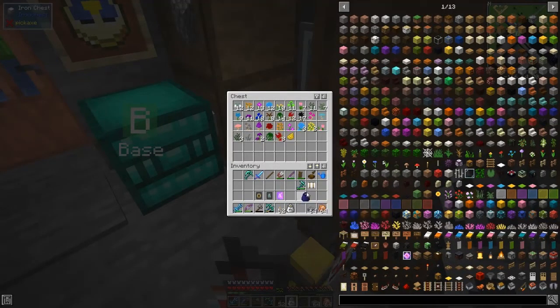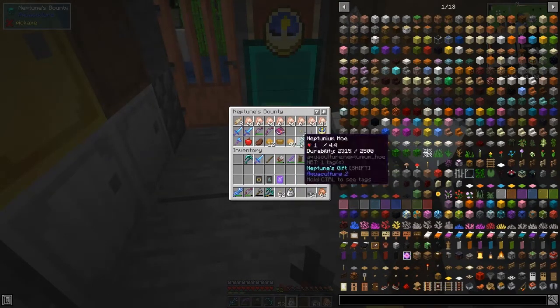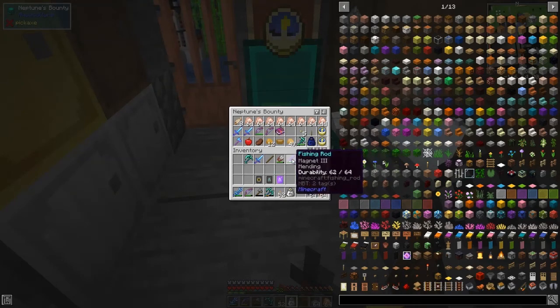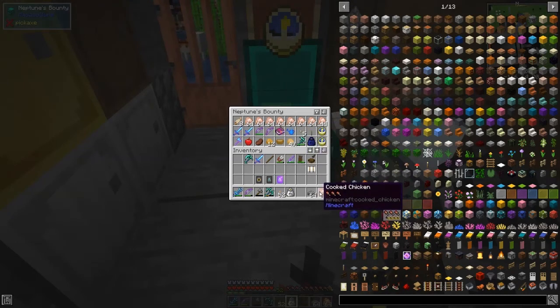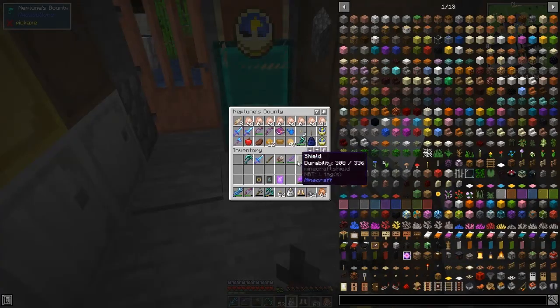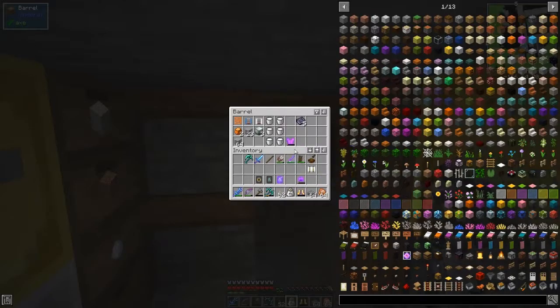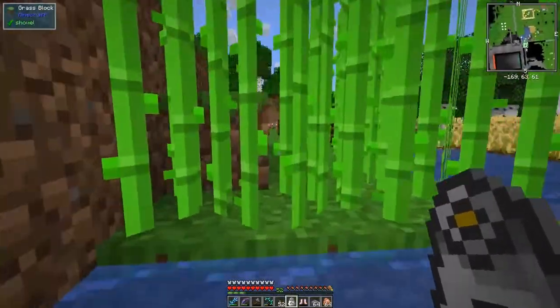I'll leave this blue bag here — we don't need to take that with us. I'll keep the fishing rod with me. I probably don't need this — I was going to disenchant some armor. Here we've got Feather Falling 3, and if we've got Night Vision let's get those off. I've got two books. I tried to do this on the book but it doesn't work on the book — it should work on an item, though I haven't tested that either.